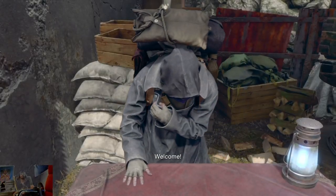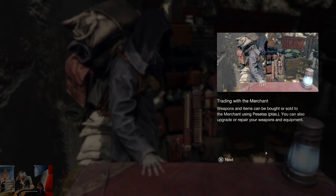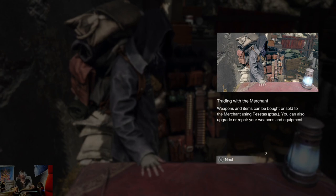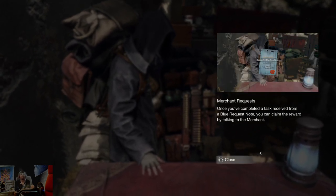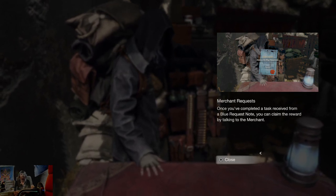Alright, what do you want? Trading with the merchant. Weapons and items can be bought or sold to the merchant using pestas, or money. You can also upgrade or repair your weapons and equipment. Merchant request: once you've completed a task received from the blue request, you can claim the reward by talking to the merchant.